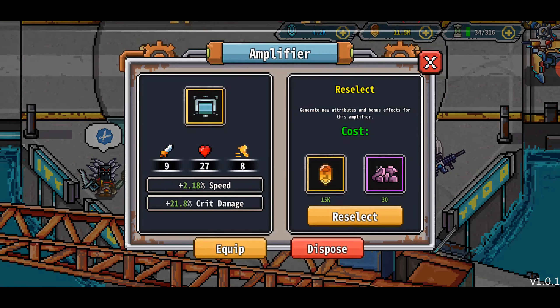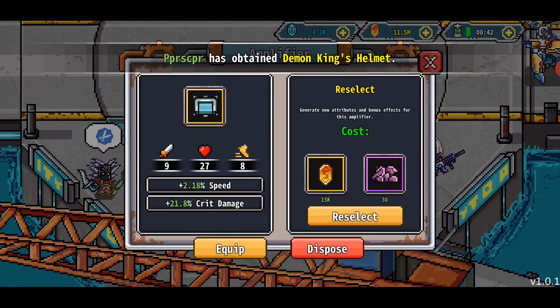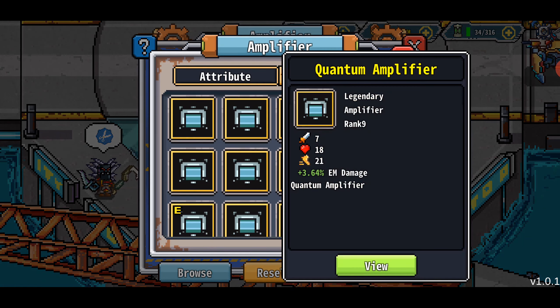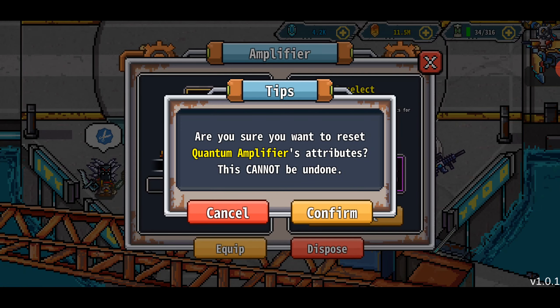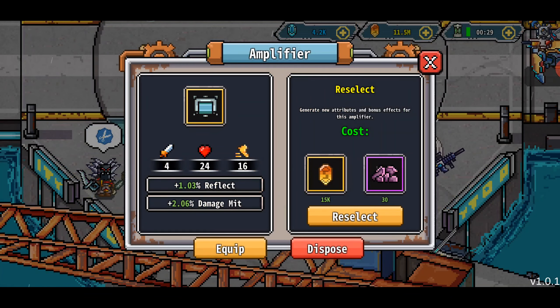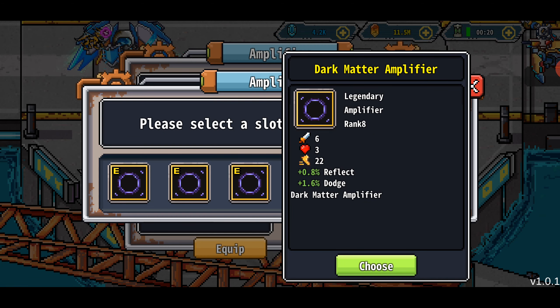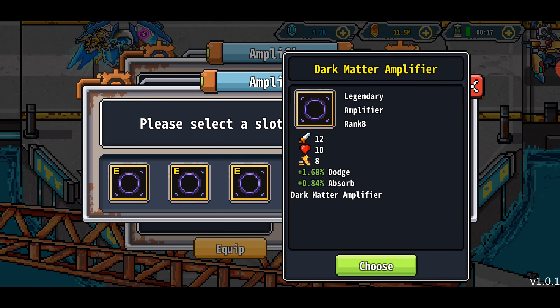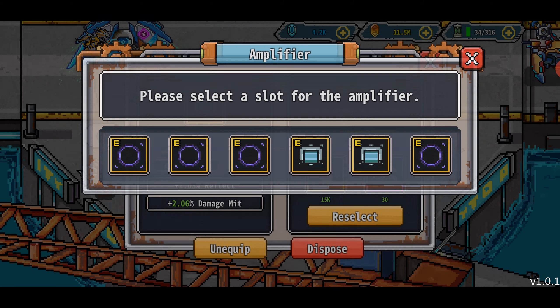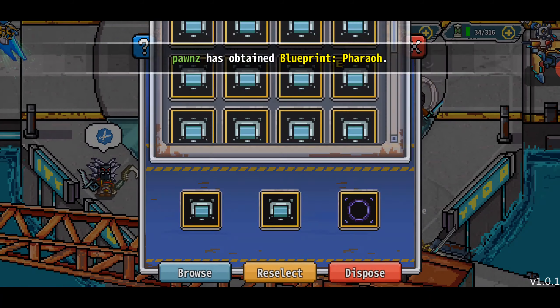That was a crit one. Photon damage — let's reselect. Watch me get some baller results. Photon damage and reflect. There we go — reflect and damage mitigation. Stats aren't perfect but I will be very okay with that, so we're gonna equip that. Reflect and dodge — those are very low rolls. Dodge and absorb — let's do that one. And let us continue.